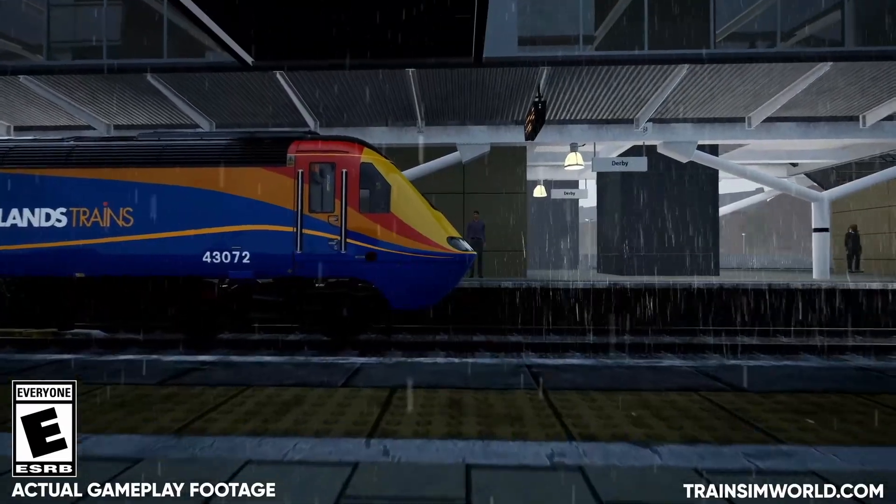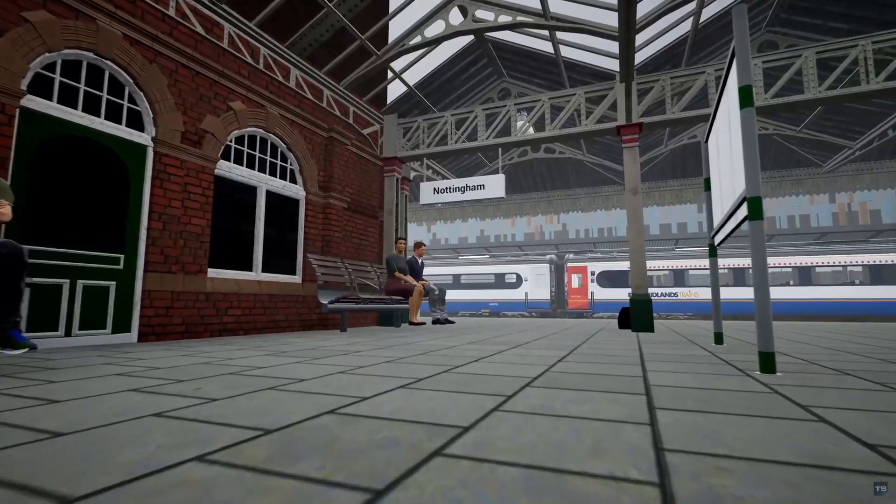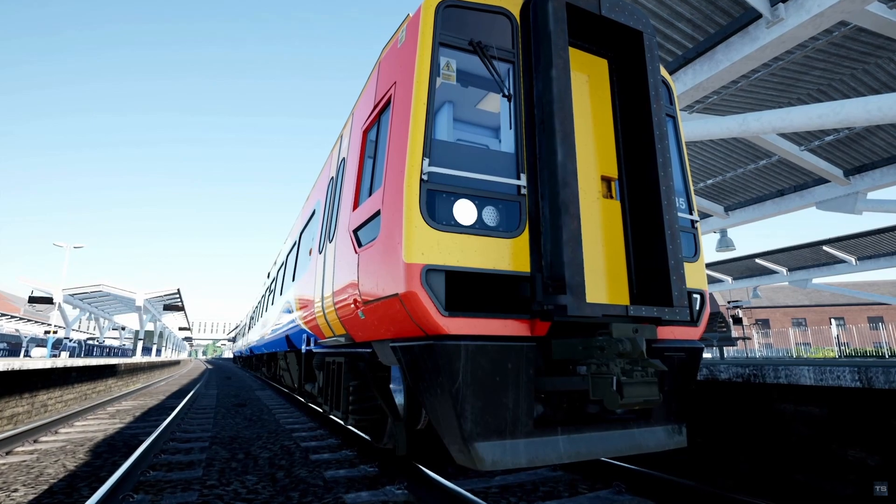Midland Main Line, Leicester, Derby and Nottingham is out now. Learn some new traction and become familiar with a new version of an old favourite. The Class 158 and Paxman-powered HST are here.